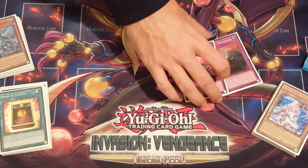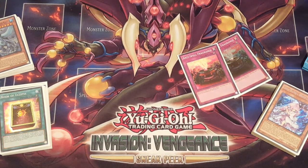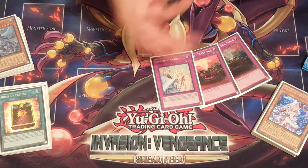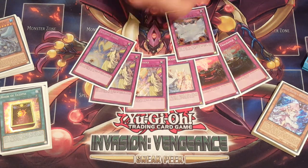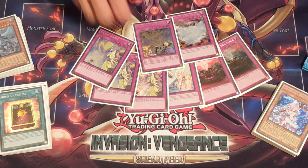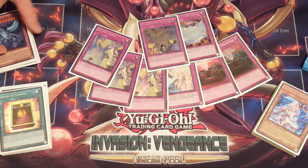Two Anti-Spell Fragrances — I really don't want to open up multiples, but sometimes you do. One Solemn Warning, three Solemn Strike, one Vanity's Emptiness, and one Dimension Barrier. If I get a second one I'm not sure what I'm gonna do with it.